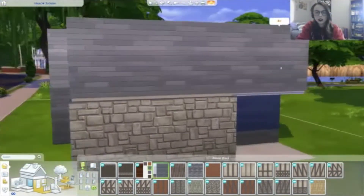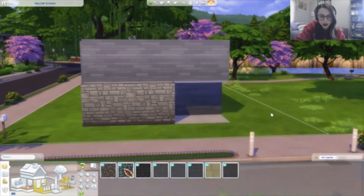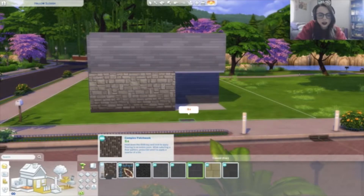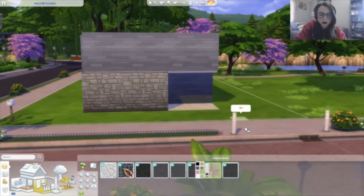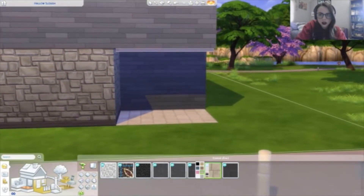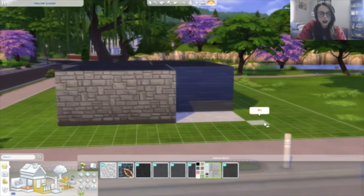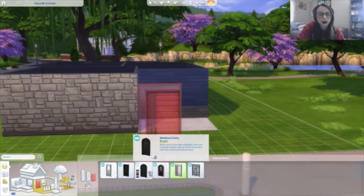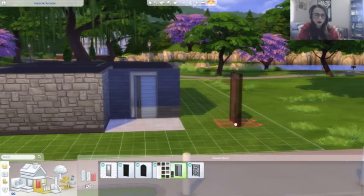Do we have any floors? We do — okay, this is just basic black tiling. Looks like we didn't get too many things with swatches. We could do like white tiles or something like that, maybe, or should we stick to the gray? Yeah, let's stick to that color — I think that looks really nice. Did we get any doors? We did. I'm thinking this is going to end up being quite modern, which is fine.